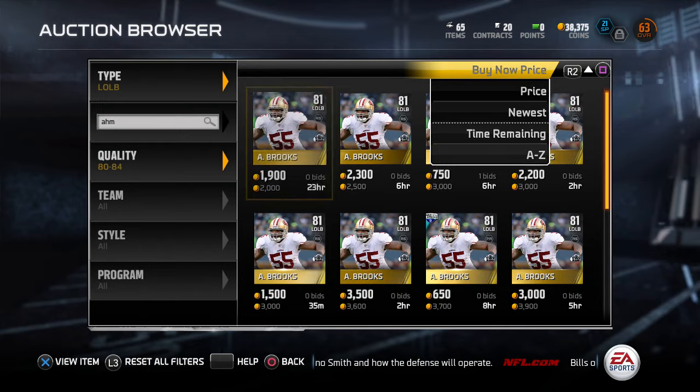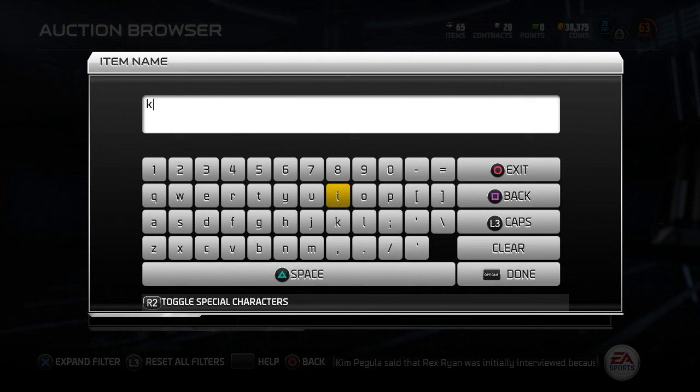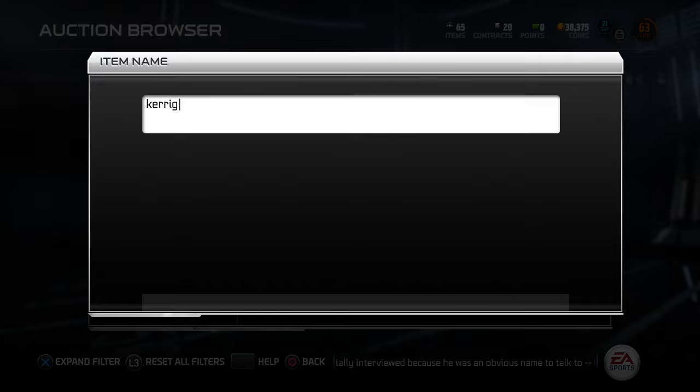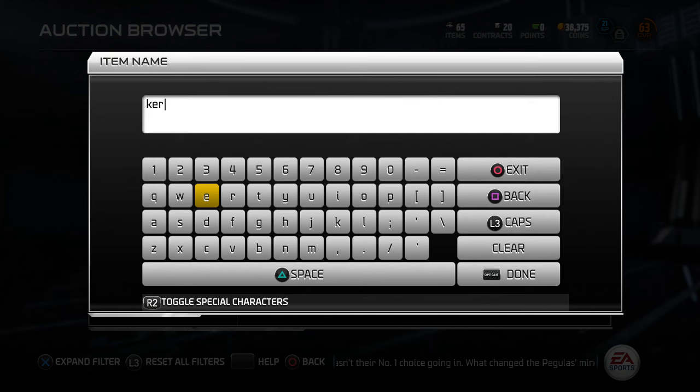Ahmad Brooks just disappeared - I was literally about to buy him for a thousand coins. That's part of the problem with building a budget squad: sometimes you take too long to make a decision and the player you want is gone. I had made my decision and he's just not there anymore.